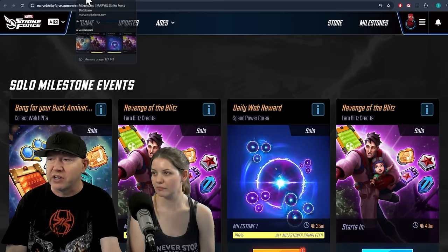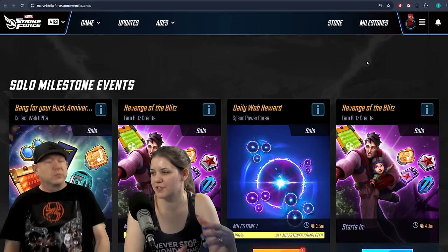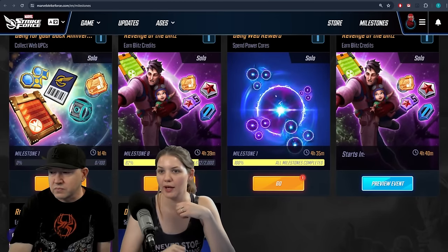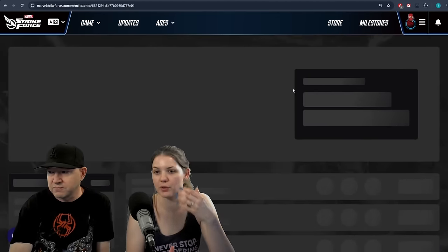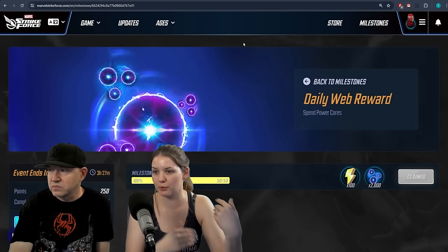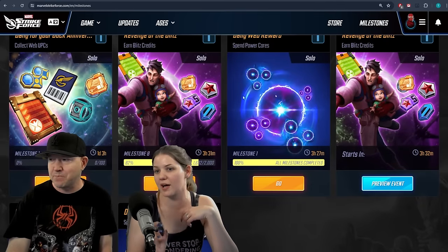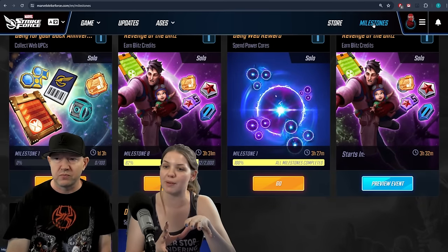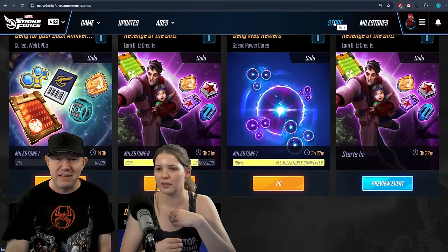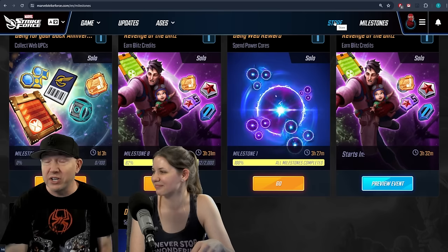When you go to the web store, you get access to the milestones. Usually they have events running that tie in with things you can do in-game. For example, with Peter B. Parker, it's all based on earning blitz credits. If you earn blitz credits or spend power cores, you get points on the web milestone, and then you get campaign energy, orbs, and other materials that feed into other events. Even if you don't collect them that day, they save for the next day, and you can go back and grab them.